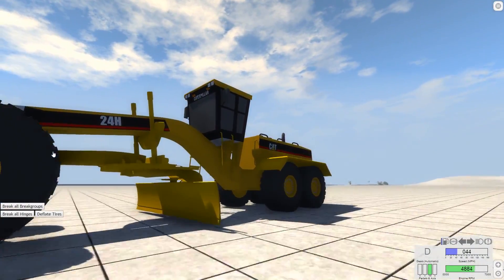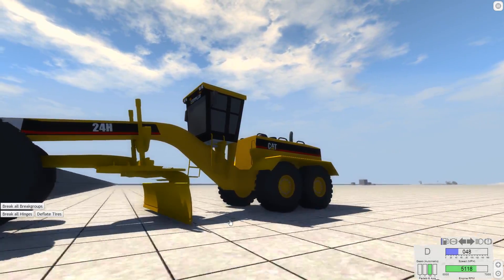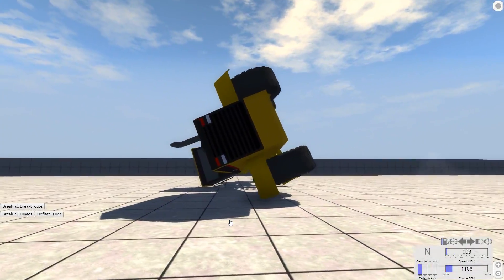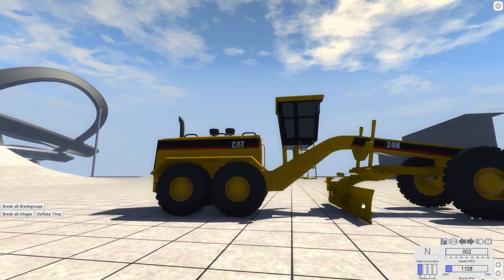It has a blade right here, and this blade is used to make a really flat surface. It's used for a lot of things in construction and stuff — basically, grading, which is a whole topic I'm not going to get into. All you need to know is this thing right here is used to make stuff flat.